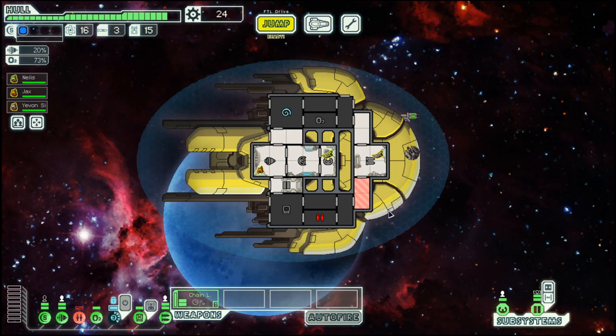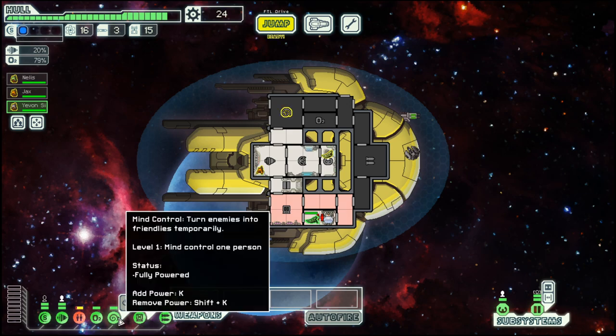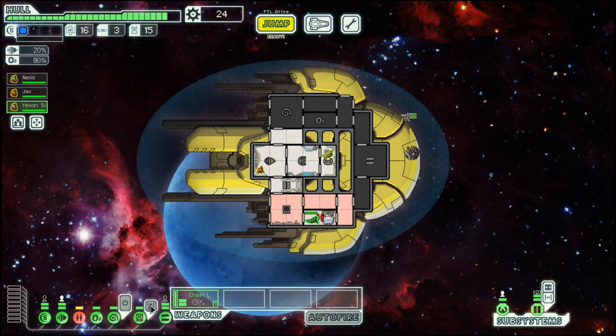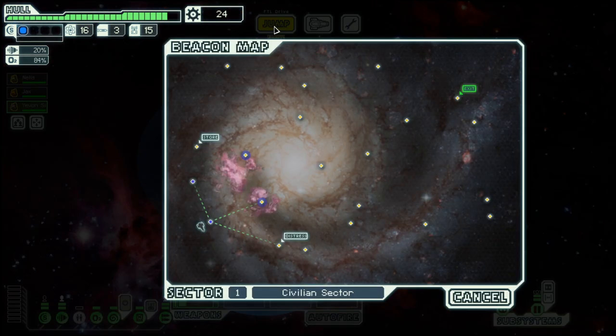Scrap is basically the currency in this game. As you can imagine, the sectors become more difficult, so you have to upgrade your ship in order to keep ahead. We do have mind control, as you've already seen. We also have hacking, which can be good, and of course the chain laser.